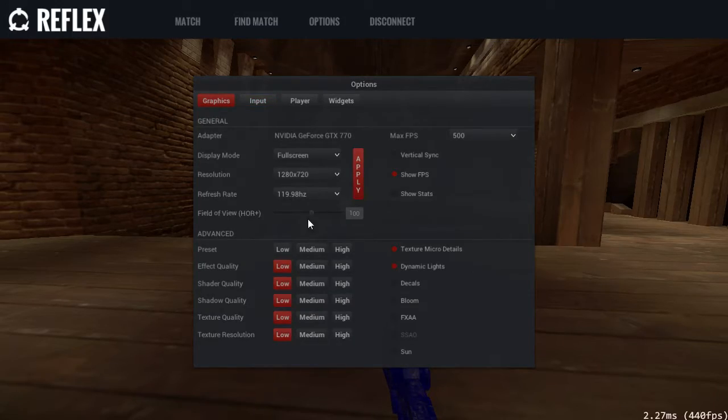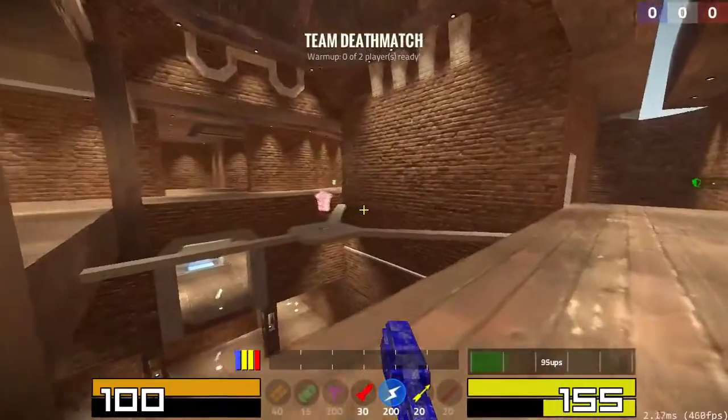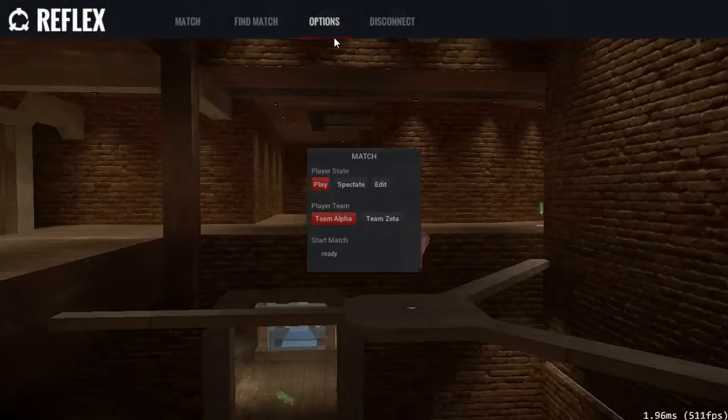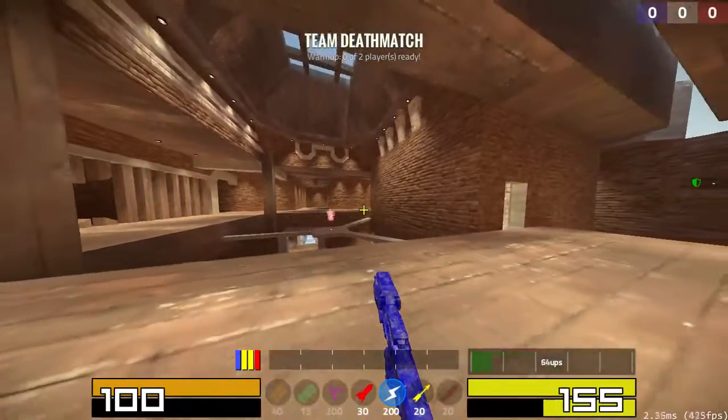Next up is field of view. Most people know what this is, but just to show you — field of view is zooming in whenever you go lower, and zooming out so that you can see things further around you.